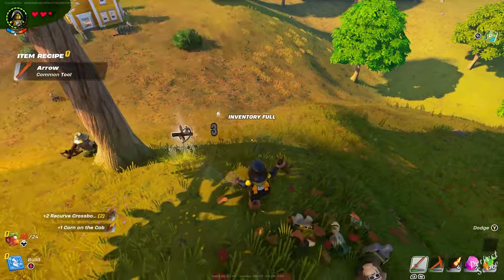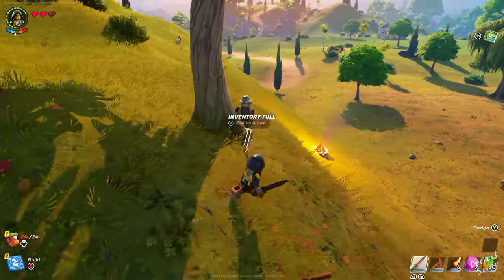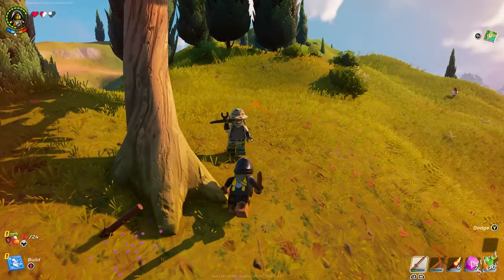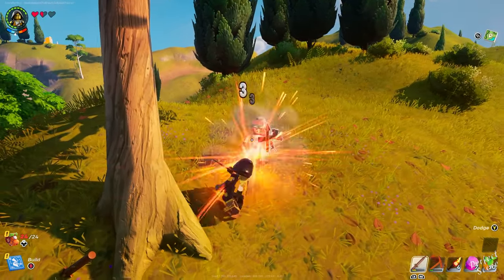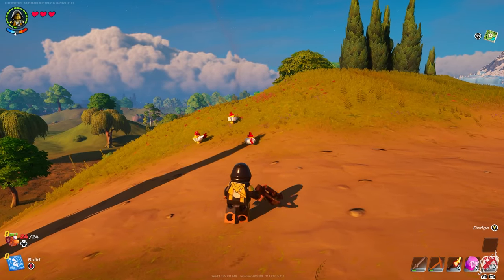Find some hunters — there will usually be four to five near a campsite. You can easily eliminate them with a short sword or a forest axe because they aren't that strong, and you can easily dodge the arrows that they will shoot at you.